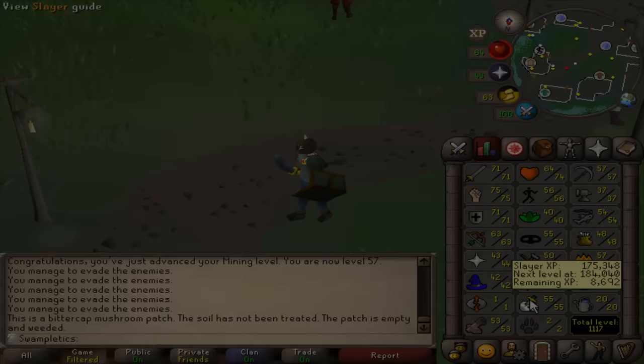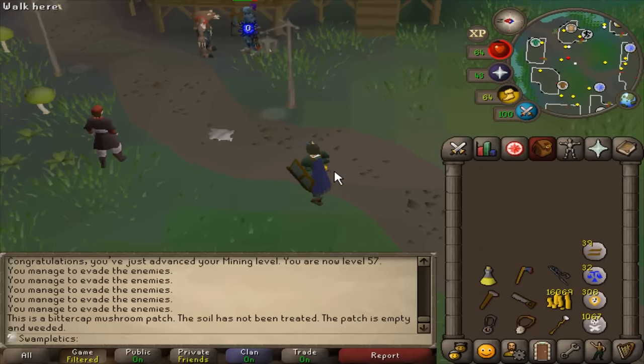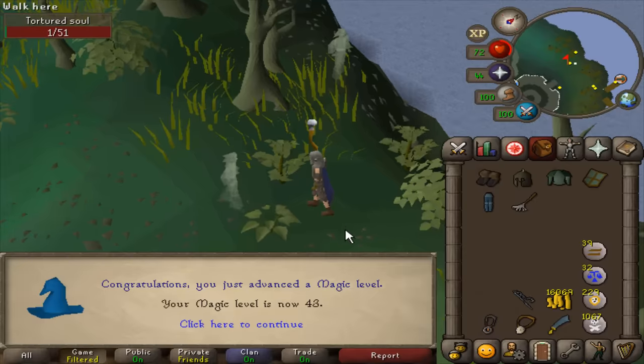We've got the 55 Slayer but not the 50 Magic. The plan is to firstly use all my Chaos Runes I have left — 43 Magic. I have been safe-spotting some Tortured Souls here; it's a super nice spot. These guys have a bunch of various drops, most importantly seeds.